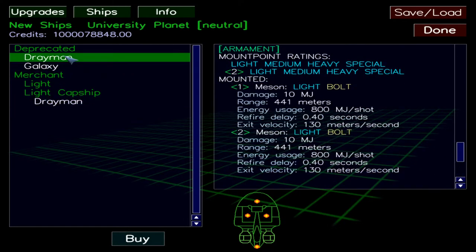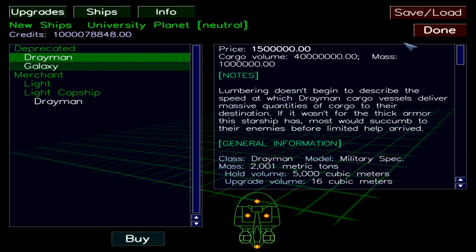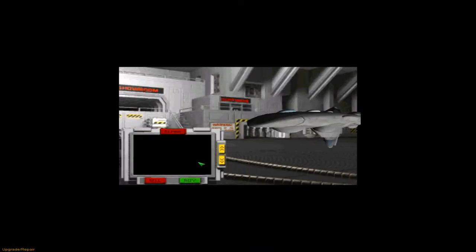I'm just going to get this one. Maybe you can leave comments on what the difference is between Deprecated and Light Cap ship — this one's more expensive so I'll just get this one. To do that you just buy it. And now, congratulations, you have a Drayman.